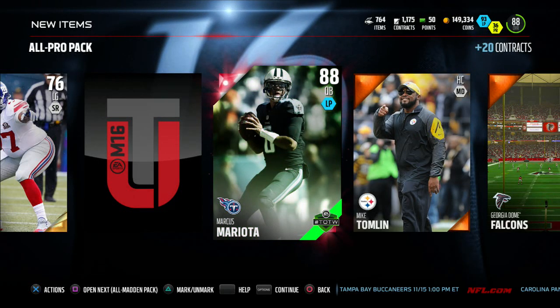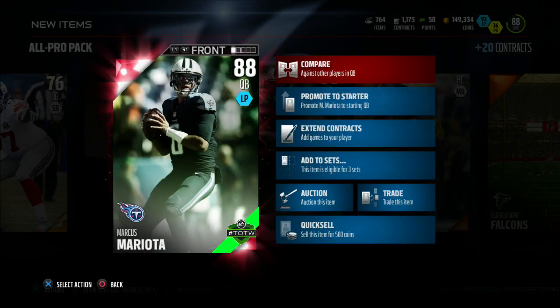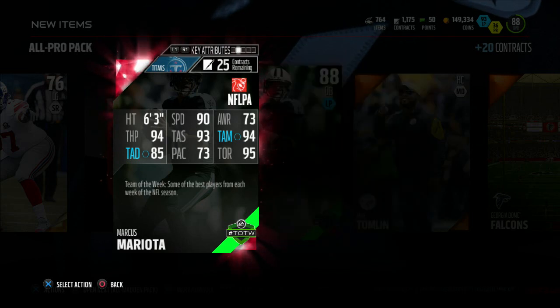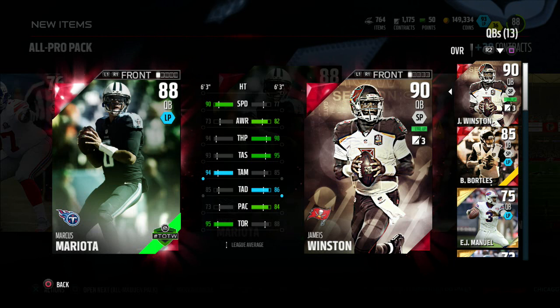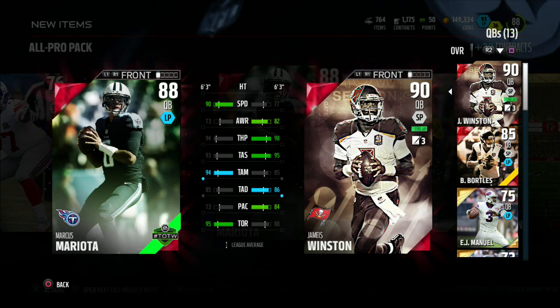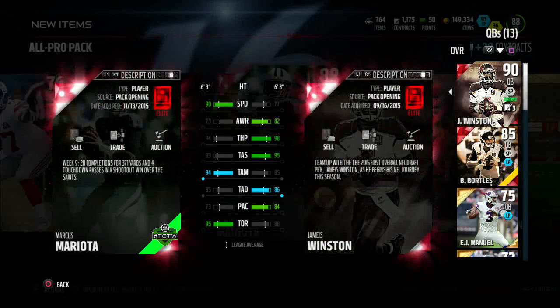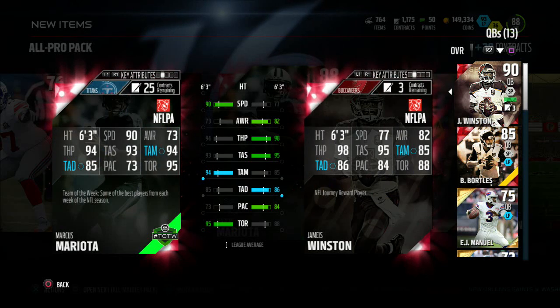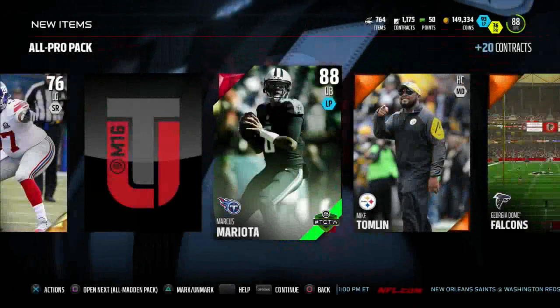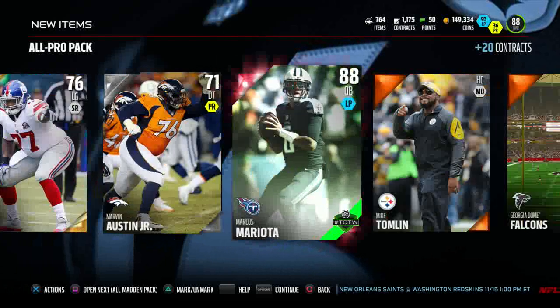There we go — 88 overall Marcus Mariota, Elite Team of the Week! Oh my gosh, what a pull! I was just looking at him because I was thinking about doing the Thomas Davis set. He's my chemistry, I might have to try him out. Let's see how he goes against Jameis Winston — better speed, he's got throw mid and throw on the run, but everything else favors Jameis. Throw accuracy short is only plus two, deep is plus one, power's plus four. Winston has been really good for me so I don't really see why I should change. Elite Team of the Week Mariota — amazing!